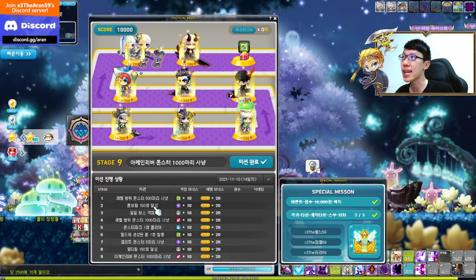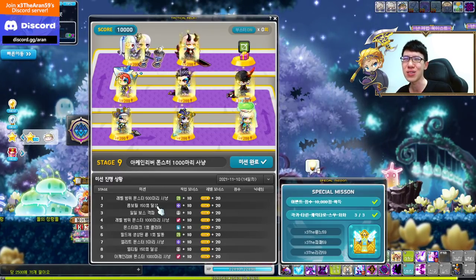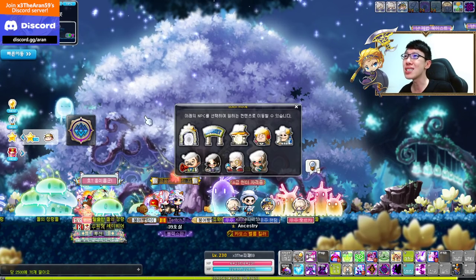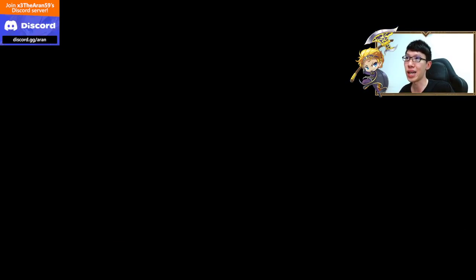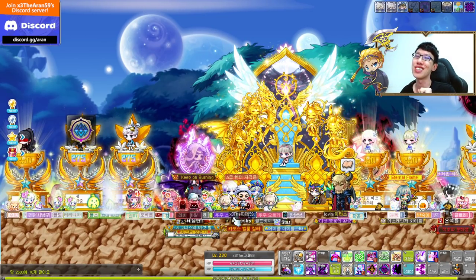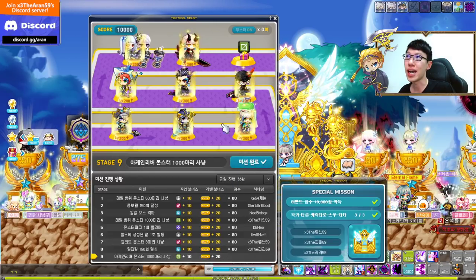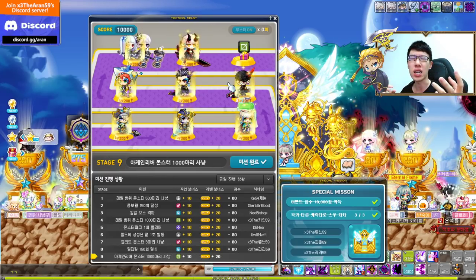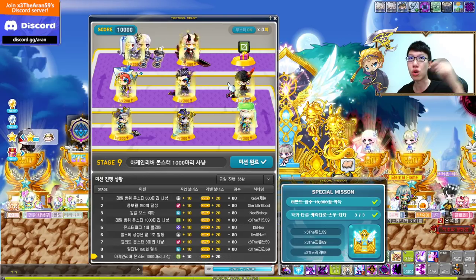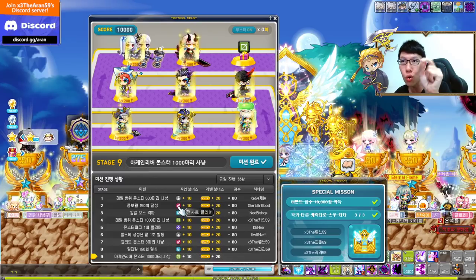Stage two requires getting 150 combo kills. Combo kills can be tricky because you need to maintain the combo. The easiest way to get combo kills is to go into Dimensional Invasion. It's best to choose classes that hit one mob at a time — for example, Angelic Buster whose balls hit one by one, or Demon Avenger whose sword also hits one by one.